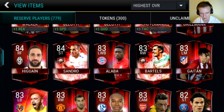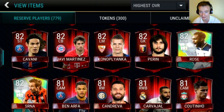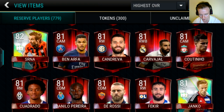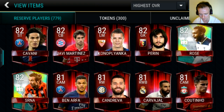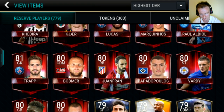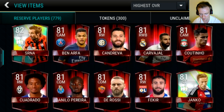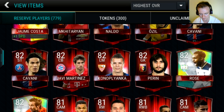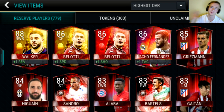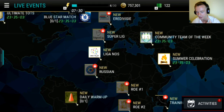I got five elites guys - let me show you the reserve players. I have a lot of mess here because of a lot of untradable players. I wish they made them tradable so I can clean up my inventory. Okay so there was Candreva, Coutinho - well it doesn't matter - Papadopoulos, Vardy, and one more. I don't know exactly, but it was five elite players guys.